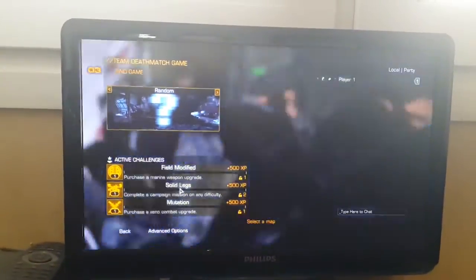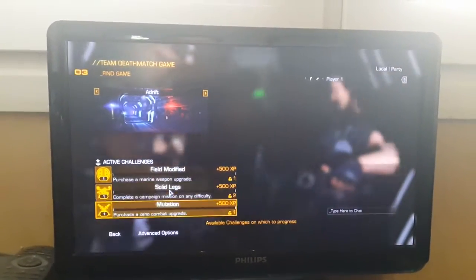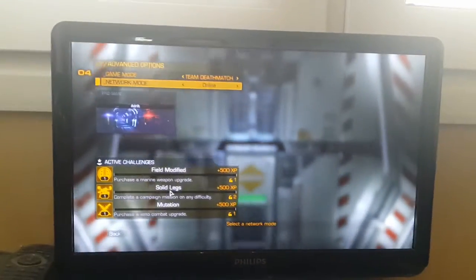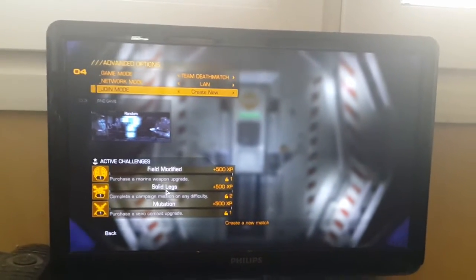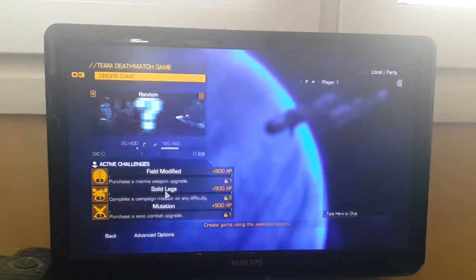Here you just select your map. It's very important to go to the Advanced Options at the bottom of the screen, and select LAN, then Create New. Once you select those, just hit Escape and push on Create Game.